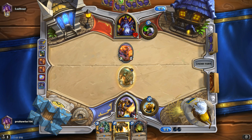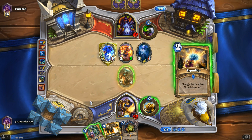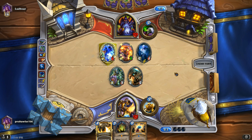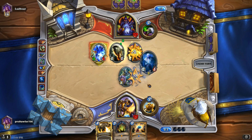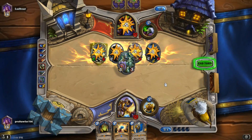The idea here would be Shielded Minibot trade. Consecration is going to be amazing — we're going to make that a non-issue. He overextended into the Consecration — this is a classic example of that. That's amazing for us — very big. We shut down all of his momentum and all of his tempo. And we have a 3/3 on the board which can trade effectively with most of the creatures in the Zoo deck.